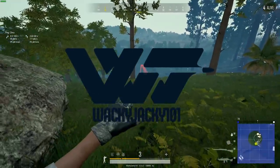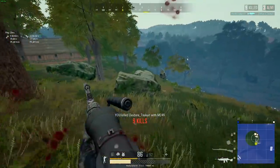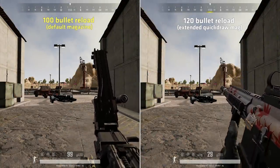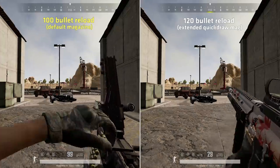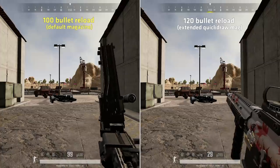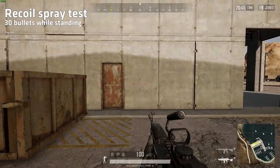Welcome guys. I am tired of finding abandoned M249s near airdrops all the time, because somehow a lot of people don't pick it up. When I ask people why they don't pick it up, they often talk about a slow reload — but when compared to an M416 with a quickdraw mag, it reloads almost the same amount of bullets in almost the same amount of time. The most common thing I hear is that the handling is bad and that the M249 is too hard to control, but is this really the case?